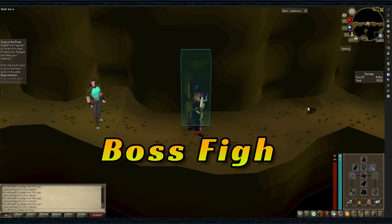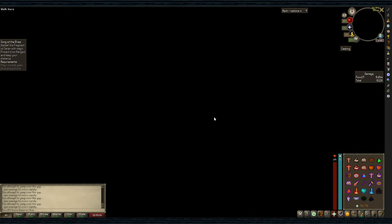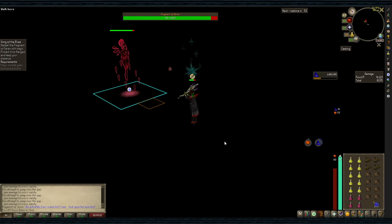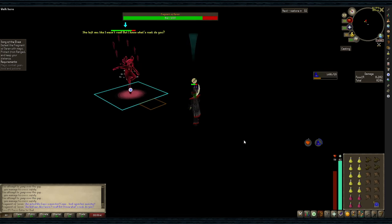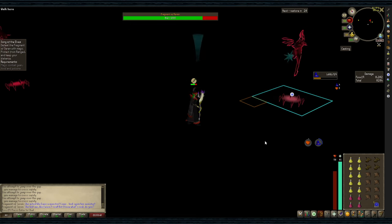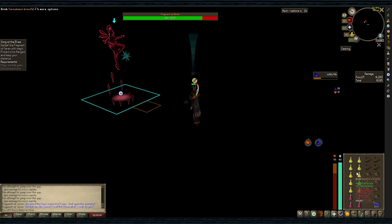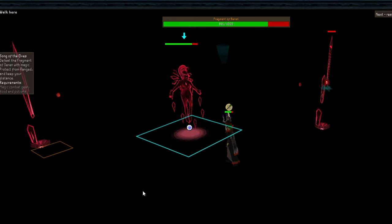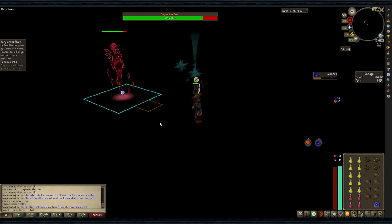Boss fight: make sure your run is toggled on and have your prayer page open. As soon as you enter, turn on pray ranged and switch to your inventory. Click on the Fragment as soon as you see her. When she pulls you in, just take a couple steps back and start attacking her again. When she disappears, she'll reappear with copies — target the lightest colored one, or RuneLite will target her for you. She'll disappear with the copies and reappear; attack her like normal. Soon healing beams will appear — attack them once, then attack her again.